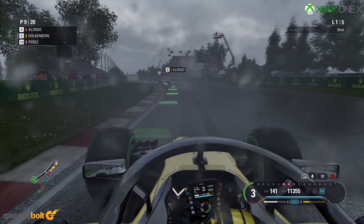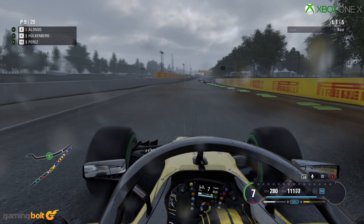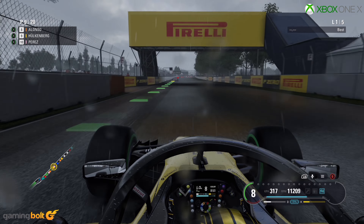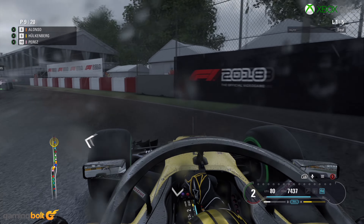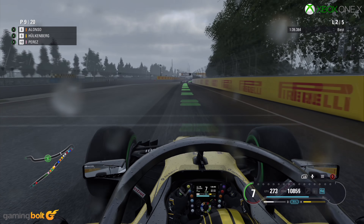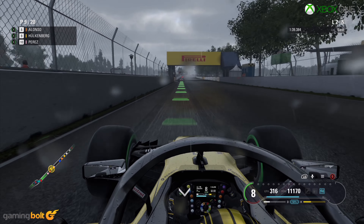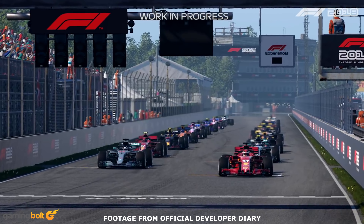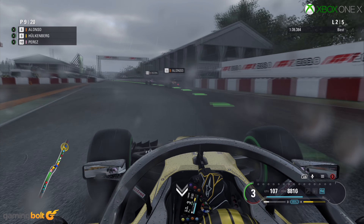Next up is the weather system, and thanks to the changes mentioned above, the current system just looks fantastic. As with previous entries, F1 2018 allows you to change several weather parameters such as specific times, light rain, heavy rain, overcast, and more. The physics related to these conditions have most likely not been touched given how stable they already were, but thanks to the updated lighting framework, speeding down at 200 miles per hour in Canada during rain was nothing short of a phenomenal experience. And if you're a fan of Formula One, you just can't ignore the pleasant sight of heat haze during the starting sequence, or the leading car spraying groundwater on your helmet — all of this adds to the authenticity of the sport.